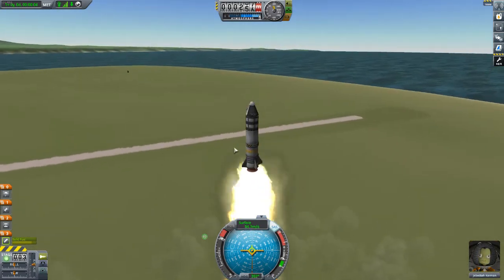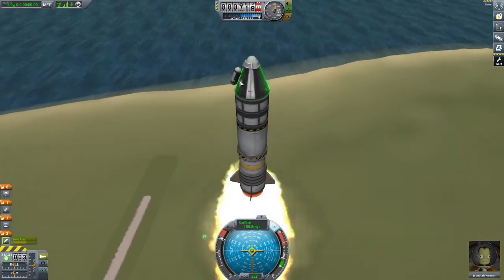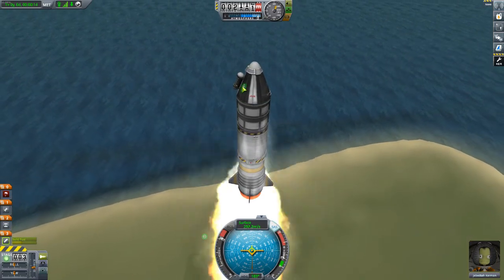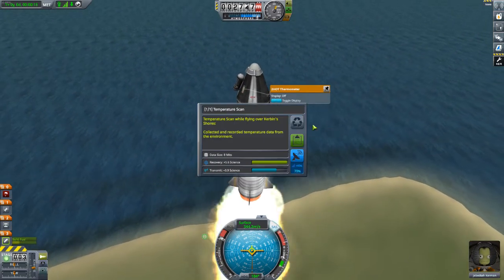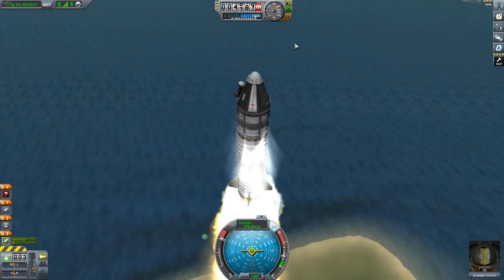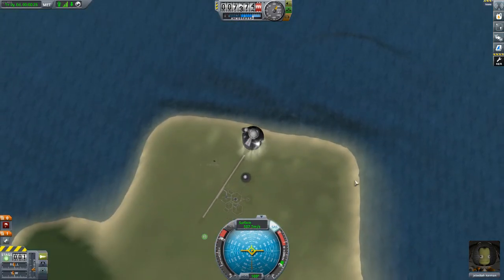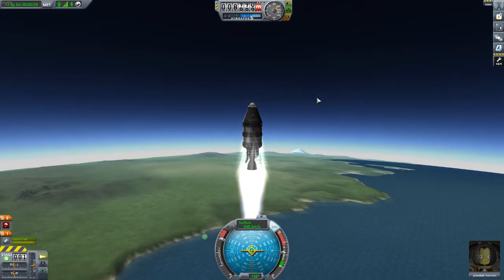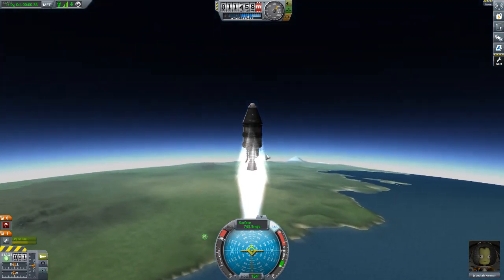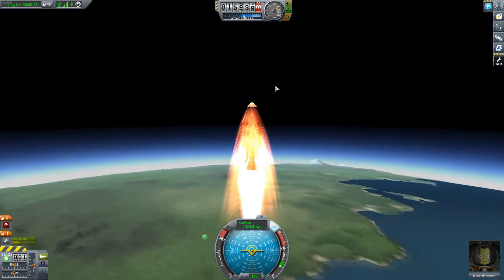This time it's a much straighter flight - the rocket is properly connected. Collecting mystery goo mid-flight, logging temperature data, doing a crew report - all kept for science. Solid booster runs out, hit space to decouple, then space again to ignite the liquid fuel engine for the rest of the flight. Punching through the thick part of the atmosphere.